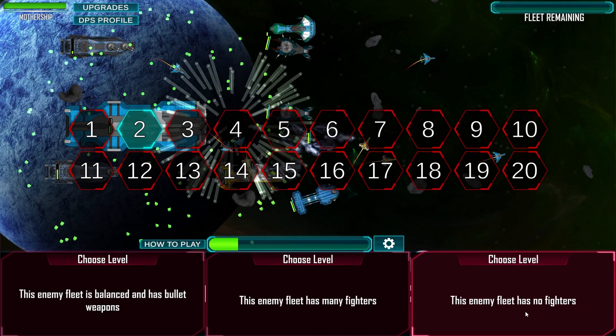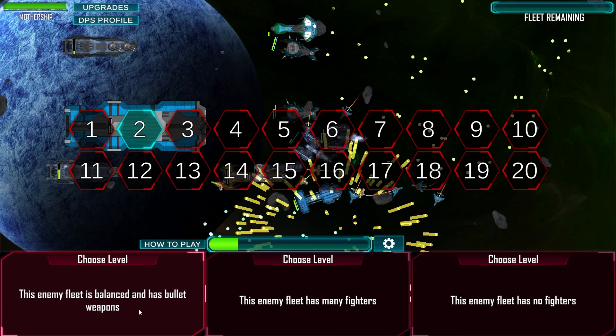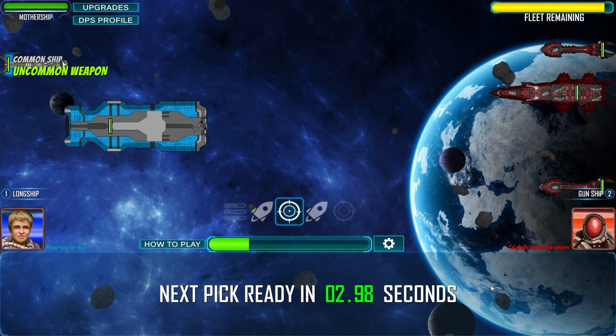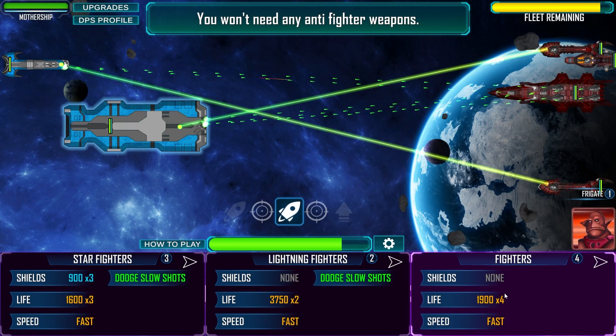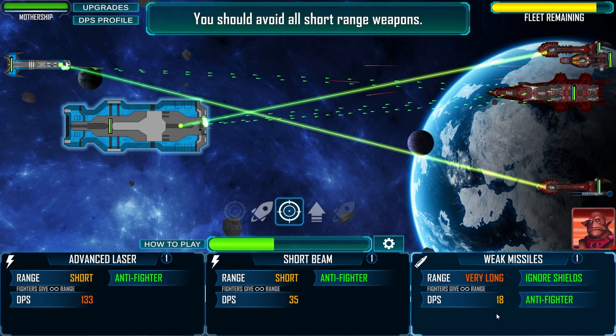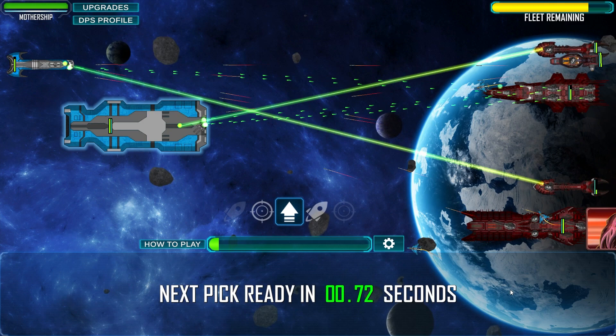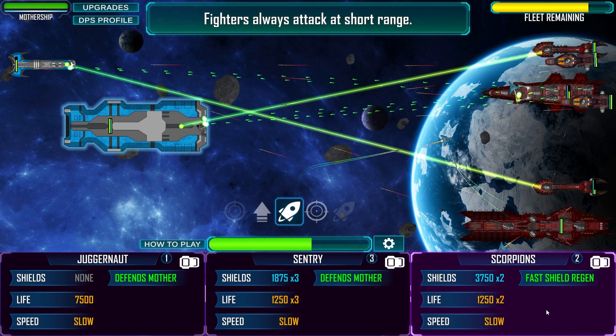Fleet remaining - enemy has no fighters, enemy fleet has many fighters, enemy fleet is balanced with bullet weapons. Let's go no fighters. I like this a lot. Long ship. Rockets, let's go. You won't need any anti-fighter weapons. Let's get starfighters - you should avoid all short range weapons unless the enemy is directly on top of your fleet. They can fly right up to the target. Always attack at short range.